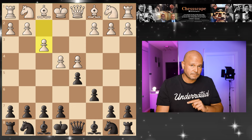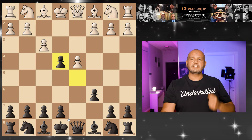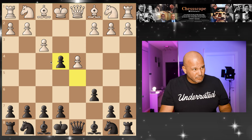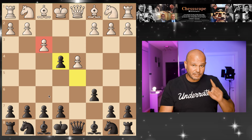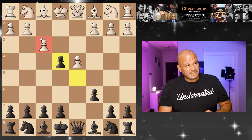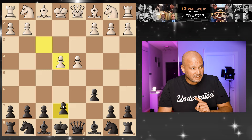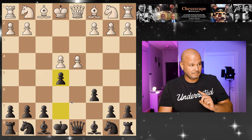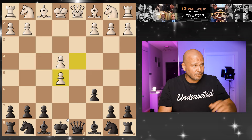I actually don't understand why you shouldn't take in the center because this move is actually not great. I'm going to call this an illusion. When he takes back, I want you to play this very direct move — you counter in the center with e5. He cannot take. If he takes, it's a blunder. It's game over.